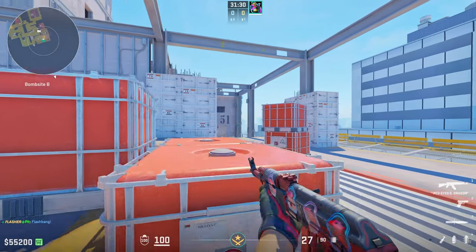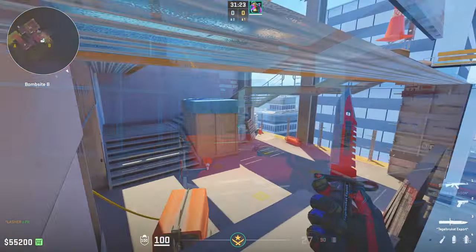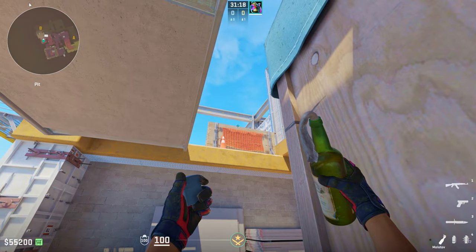One of the most common CT positions is around here — default, triple box, whatever you want to call it — and they're absolutely going to be blinded by this. It's a super effective flash to start your execute. Then we're going to get into the molly.